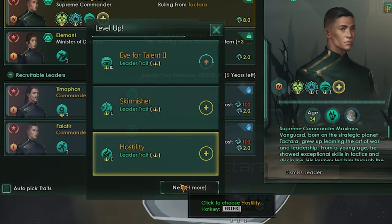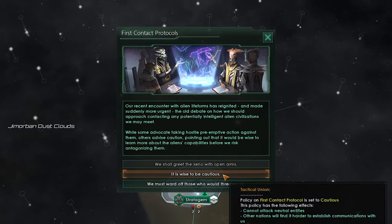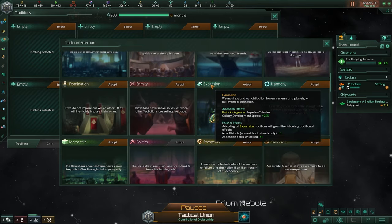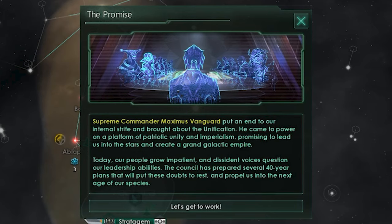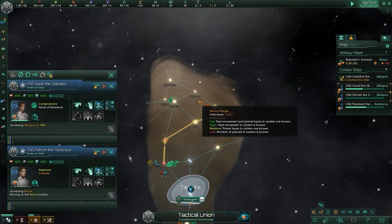I'm also looking toward hostility so we get more ship weapon damage and army damage, and then the Strategist veteran class. For first contact protocols, I choose cautious - this makes it harder for other nations to establish communications with us. For our first tradition I'm looking at Prosperity, which gives a mining station output modifier. Then we have the Promise - the supreme commander Maximus Vanguard ended our internal strife and brought about the unification, coming to power on a platform of patriotic unity and imperialism, promising to create a grand galactic empire.